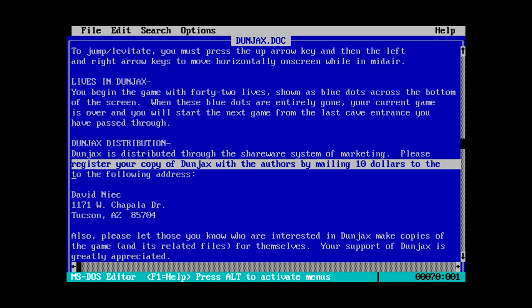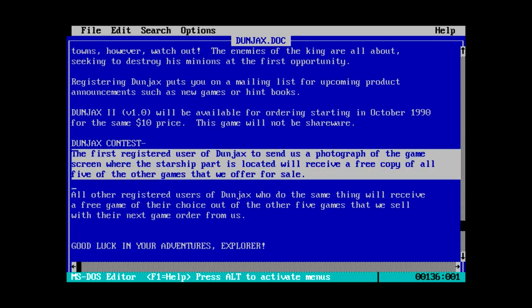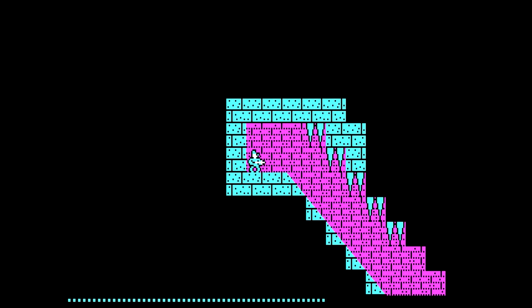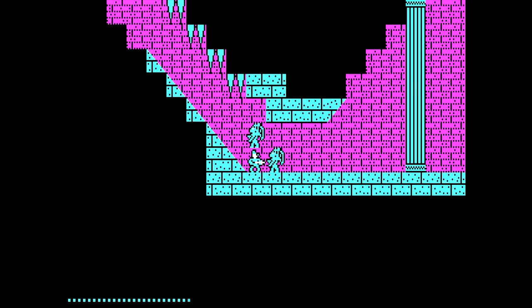The registration fee for this is $10. The first registered user of Dunjax to send a photograph of the game screen where the starship part is located will receive a free copy of all five of the other games they offer for sale. I wonder if anybody actually managed to take advantage of that. I have no idea how this is going to fit in a 5,000 byte executable, but here we go. We got CGA graphics.